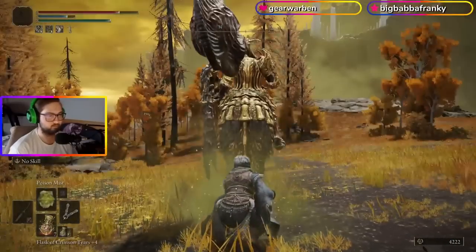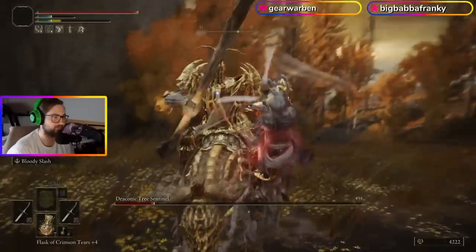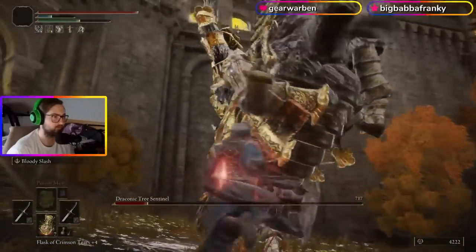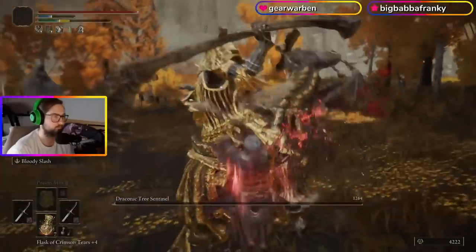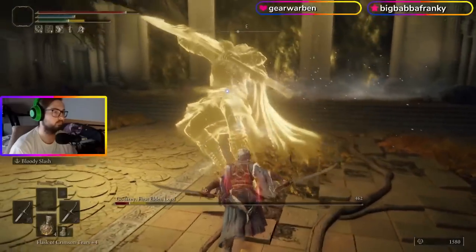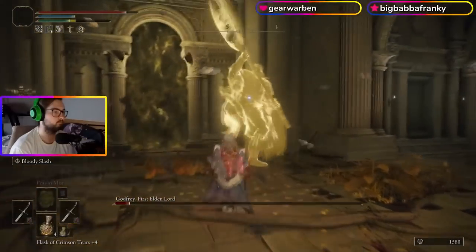The Erdtree Avatar didn't stand a chance. After about 10 minutes of stalling I got bored so I finished him normally. Next up was Godfrey's Gold shade. Jumping is really, really effective against this boss, so it made the fight really easy.